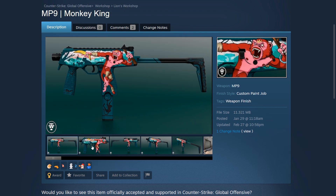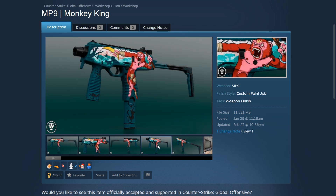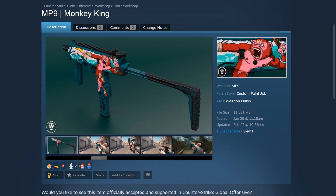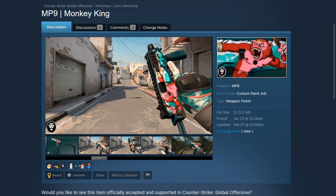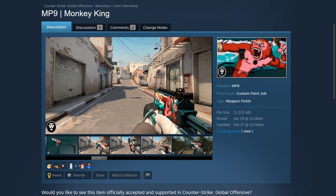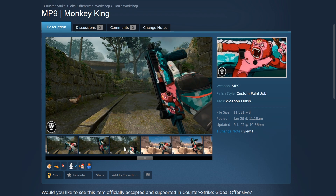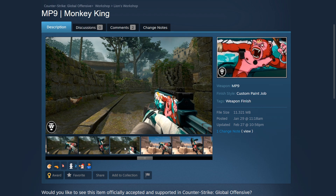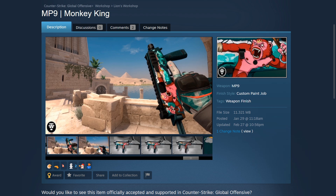Last but not least we have the MP9 Monkey King created by Lion. The design is awesome — the monkey is just throwing a banana, which is awesome in itself, along with the color choices used on the MP9. It's so bright; I love how the colors work super well together with the different forms of blue and green. I'll be pushing for more MP9 skins since we desperately need more of them, and I think the Monkey King would be a great addition.